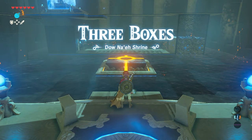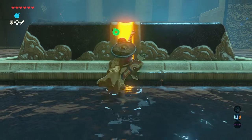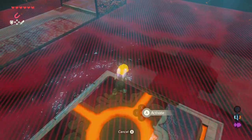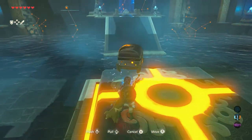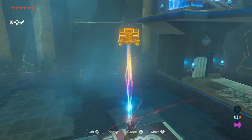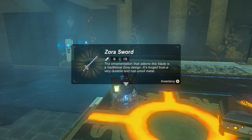Three boxes — the Dao Nae shrine. This one is really simple. Just go stand on that big button. As expected, you need 3 treasure chests placed on that big button in order to make it go down. The first one is down here — get your magnesis rune, take the chest, and place it on the bottom. The second one is up there; again, get your magnesis rune, take it, and place it on the bottom. Let's open it — inside the first one is a nice Zora sword with a strength of 15. Decent one.